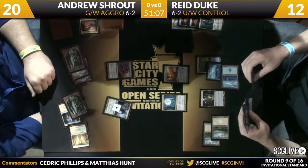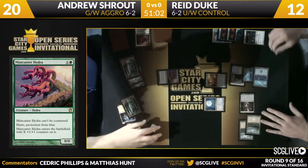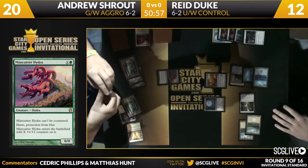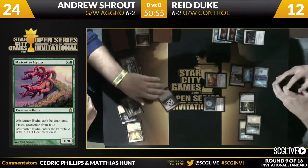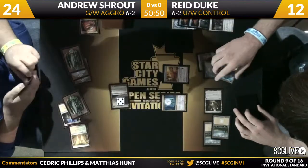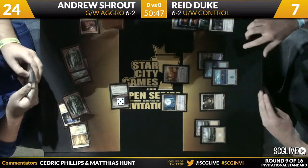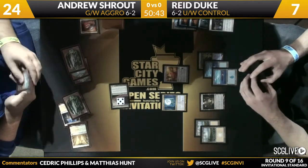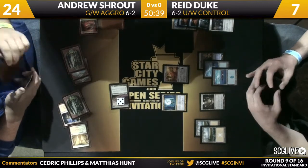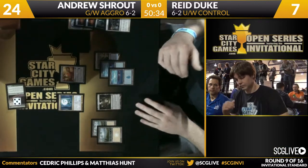I'm not sure if Reed saw this coming. He does have a Last Breath at the ready, and I think he has to make that play here. Reed is not playing any Celestial Flares in the deck, so leaving the Mistcutter alone doesn't really help him take care of it. He's pretty much on the Elspeth or Supreme Verdict plan to get that guy off the table. I assume he's on the one Elspeth, one Elixir version — and I believe he's on the same 75 that Huey Jensen is on for this tournament.